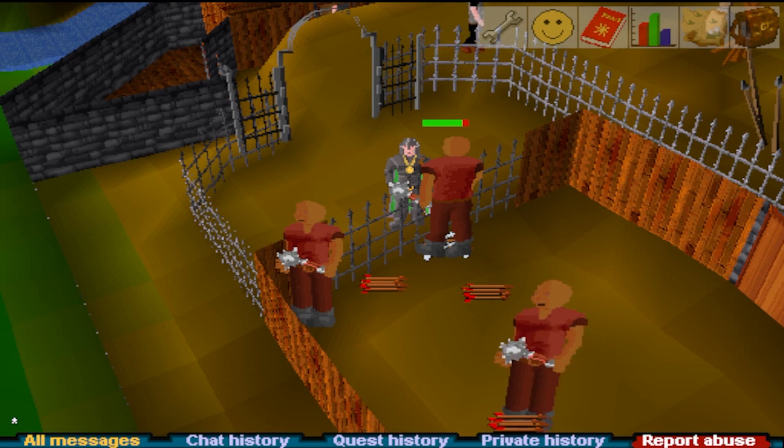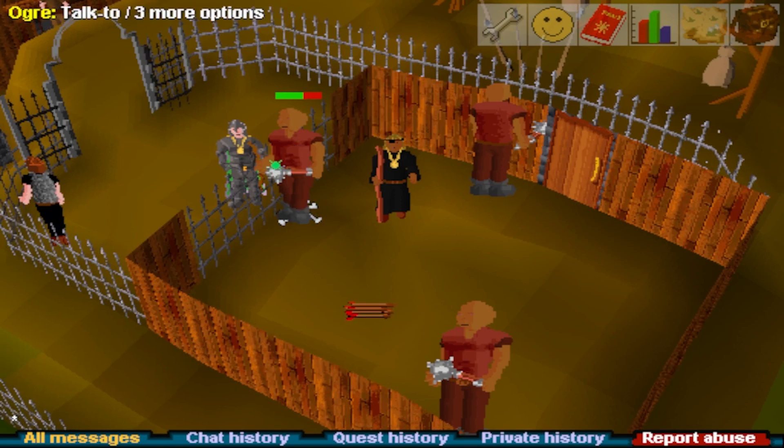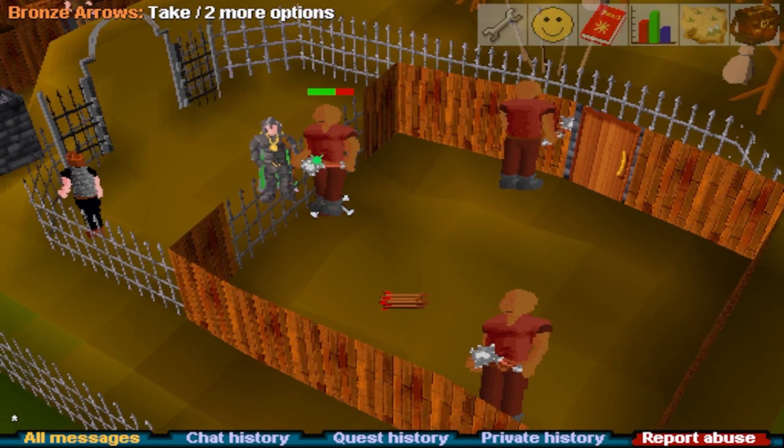Here's a good tip for ogres: have an alt that also has Biohazard completed to enter the cage and pick up your arrows. The alt can also bury the big bones for prayer XP.